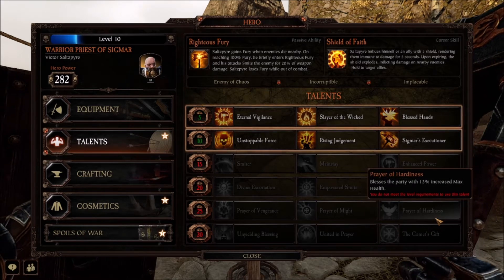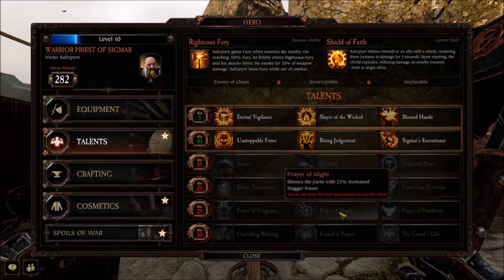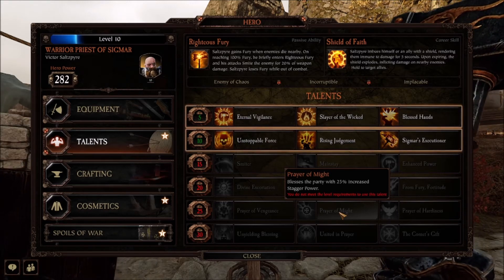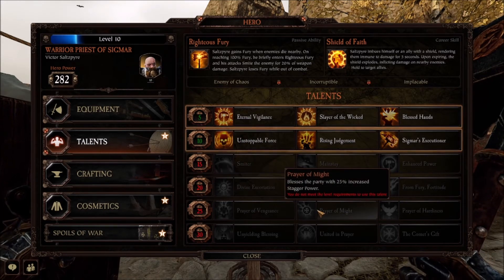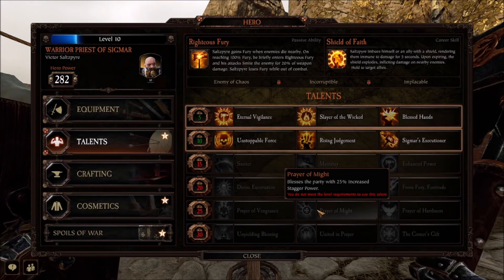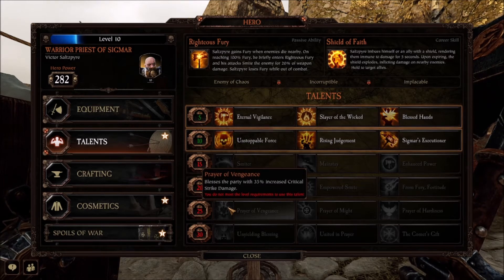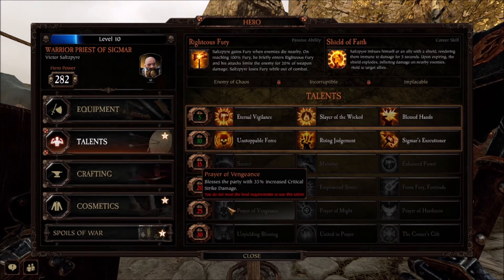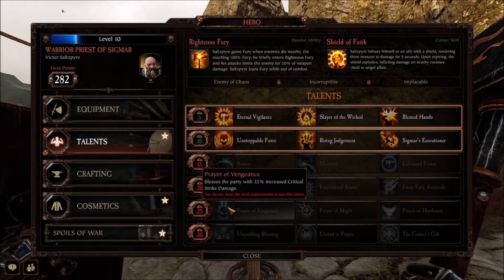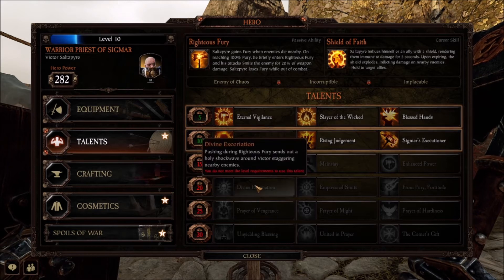Prayer of Hardiness blesses the party with 15% increased maximum health — that's actually quite good. Prayer of Might blesses the party with 25% increased stagger power, which pairs well with anything that gives bonuses for staggering. And there's one that blesses the party with 35% increased critical strike damage, so if you want to kill something quickly, a high crit percentage chance pairs well with that obviously.